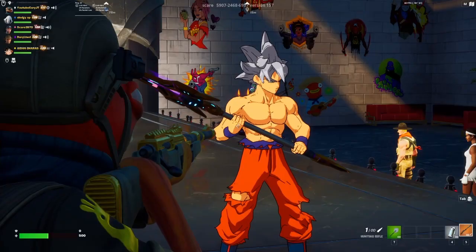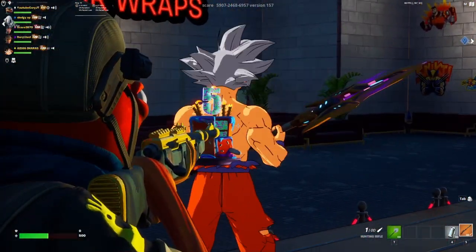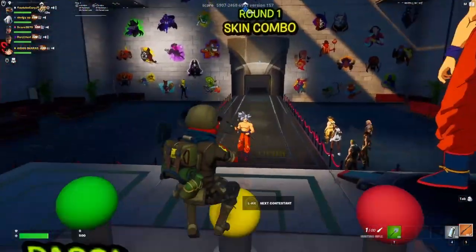Goku right here, I really like the combo. Really nice pickaxe obviously, back bling matches with the colours. Jeez, look at that combo. I think it's all chapter 3 as well — nice colours, great outfits.